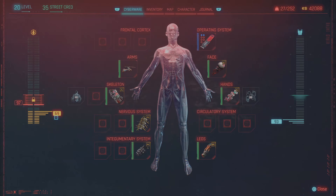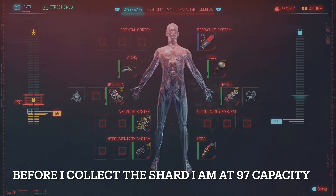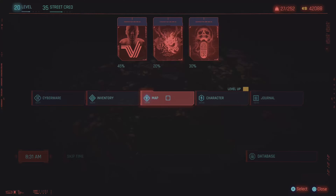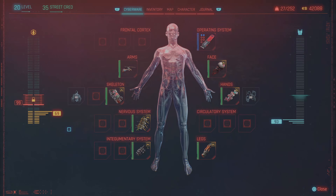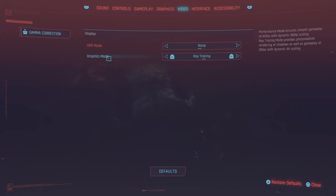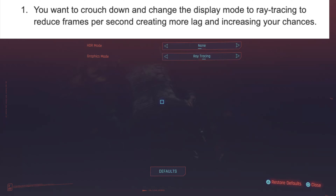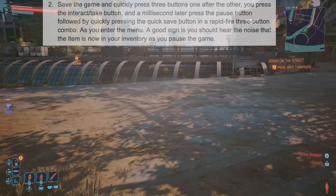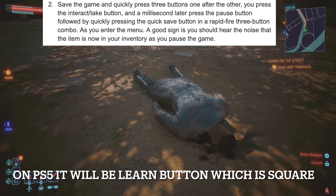Follow this order — this is a very hard glitch to pull off with a very small timing window. As you can see, when I collect the shard I only gained two capacity, so let's try again. You want to crouch down and change the display mode to ray tracing to reduce frames per second, creating more lag and increasing your chances. Save the game and quickly press three buttons one after the other.